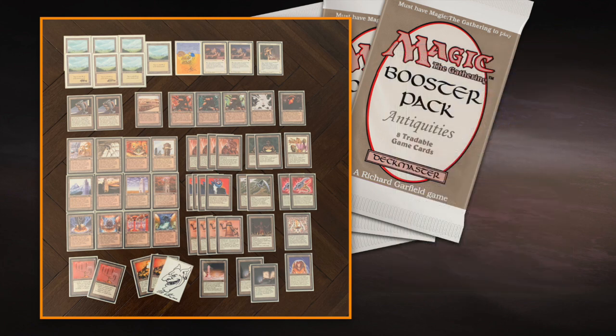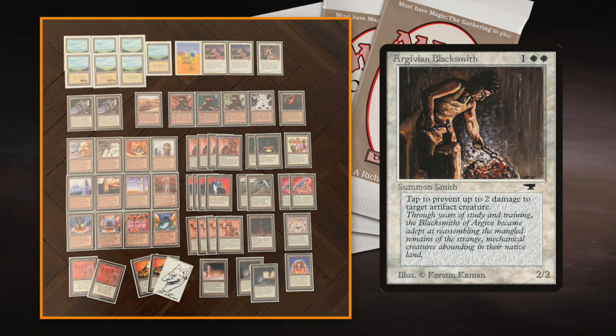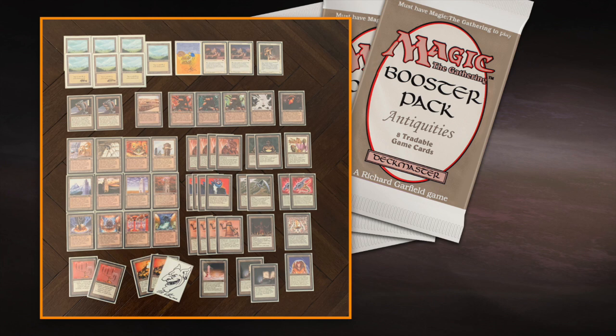I also like Argivian Blacksmith — two White and one — you can tap it to prevent two damage to any artifact creature. I always find it cool to try to build with Prevention cards. Damage Prevention is deemed underwhelming; people will always choose Lightning Bolt over Healing Salve, and they're right. But I always want to explore what the other side of the coin has to offer. Life Gain is gaining popularity in old school, and Ivory Tower has shown its insane power. I think Damage Prevention is similarly interesting to explore.